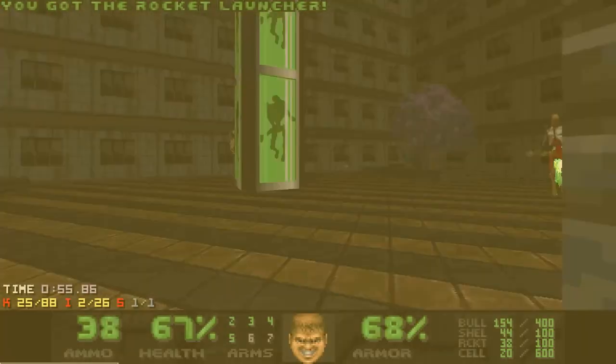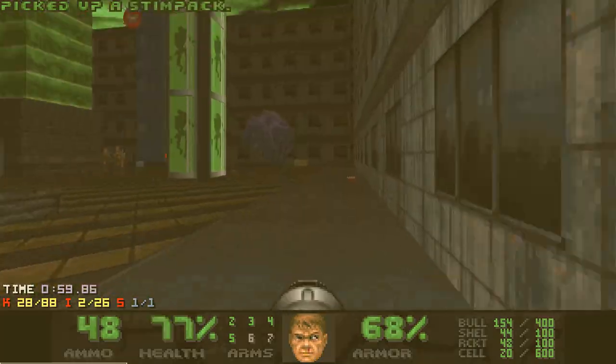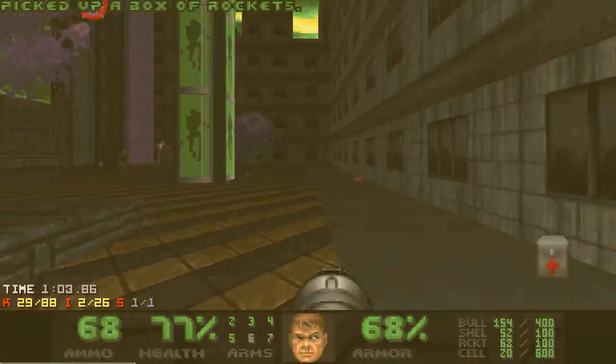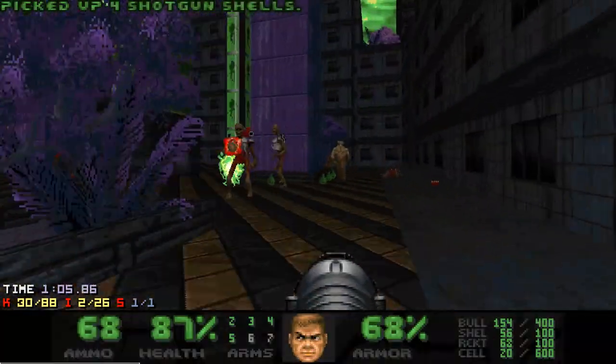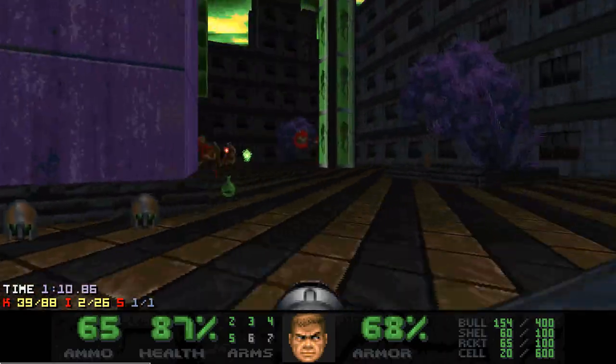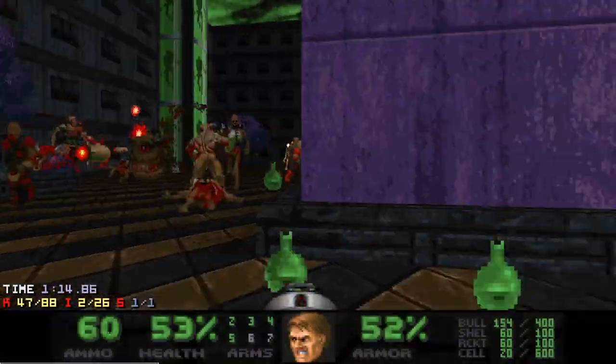Grab a rocket launcher and press the switch — two Cyberdemons will spawn along with quite a few other enemies. You can basically circle strafe in this arena while everything infights. Just watch out for infighting Cyberdemon rockets, and I also want to shoot rockets into Chaingunners and Pain Elementals whenever I get an opportunity.